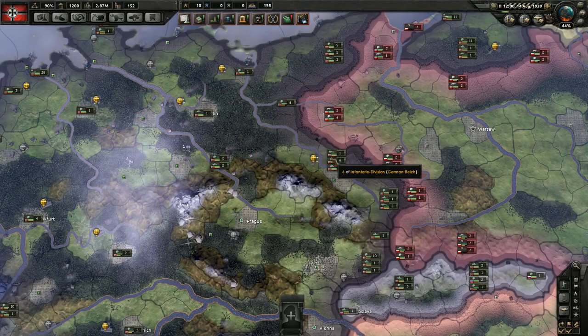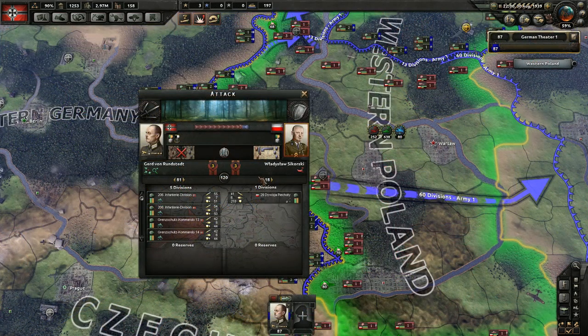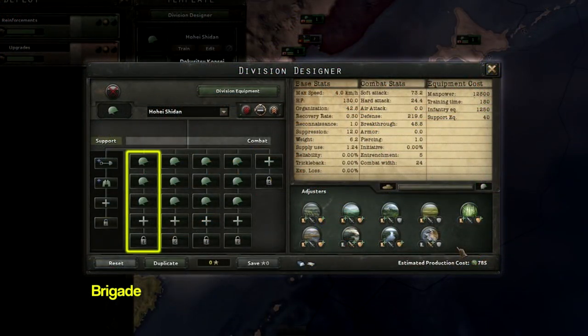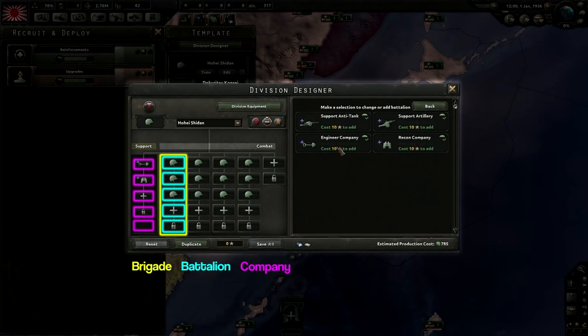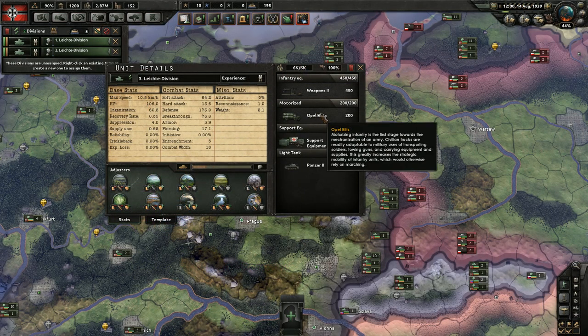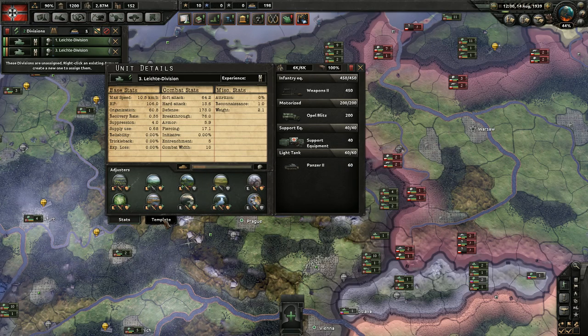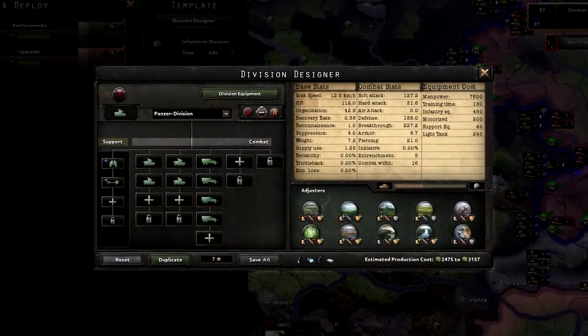Welcome to another Hearts of Iron 4 Beginner's Guide. I am Bridger, and today we're going to explore division statistics and the land combat system. Recall that in a previous episode we discussed how you add combat battalions and support companies to a division, which determines all of its statistics, including its combat performance and the equipment that the division will need. Today, we learn what those statistics mean and how the land combat system uses them to calculate the results of combat. Let's start by looking at those statistics.